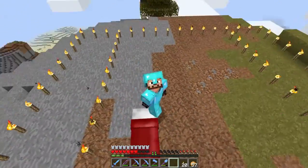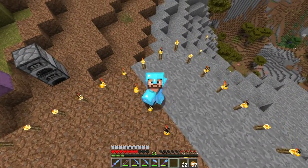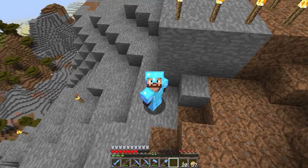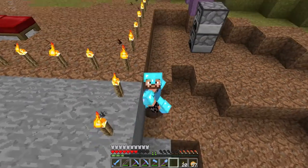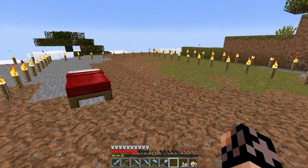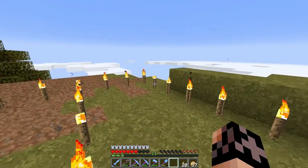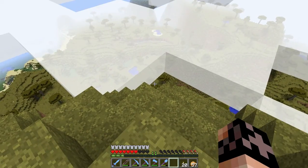Down here I pretty much leveled the land so everything is flat. It kind of dipped down a little bit which I'll fix later. I'm thinking of putting a cow cooker up here — the inside track is where the cow cooker goes and the outside track gives me extra space to do some deco work.